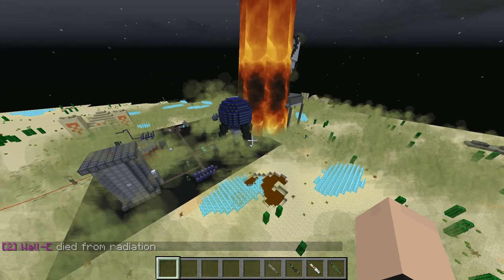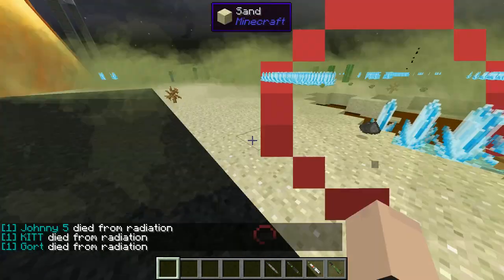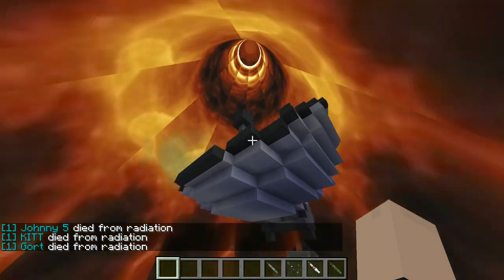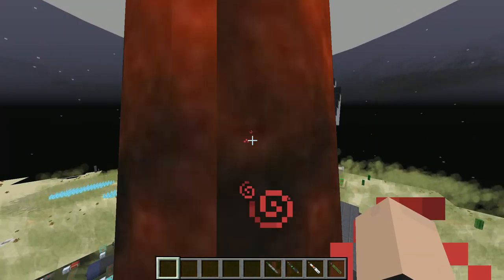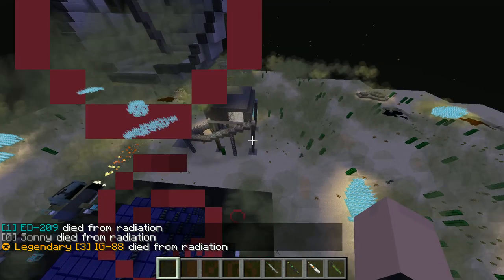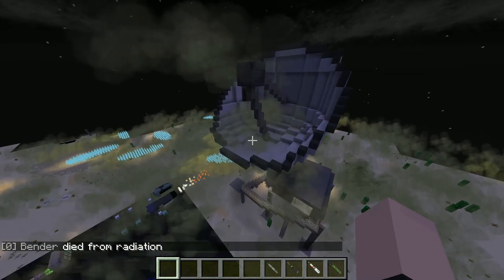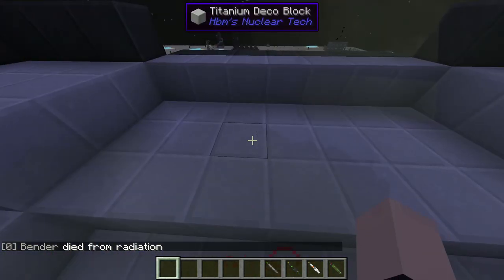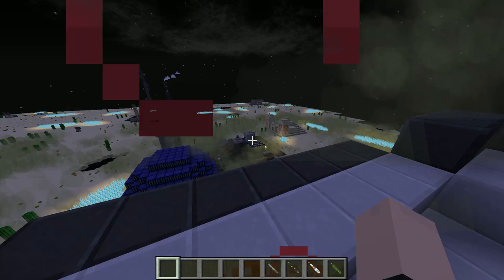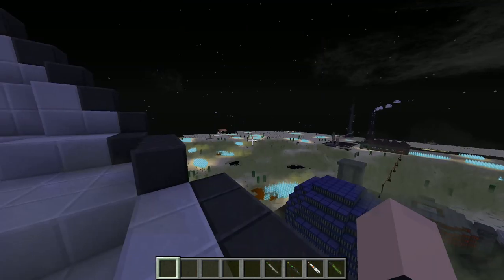I wasn't expecting it to be that big honestly. Look at this mushroom cloud! Right next to my base - oh crap! Do we even have ground left anymore? Everything is dying from radiation. We're experiencing quite a bit of lag. Unless it doesn't destroy anything but it's radioactive - like a dirt bomb then. We're going to be sitting here for like 10 minutes to see if it actually destroys anything.